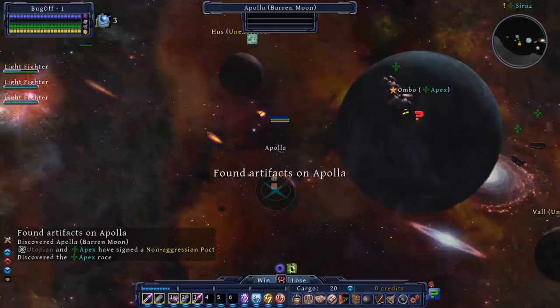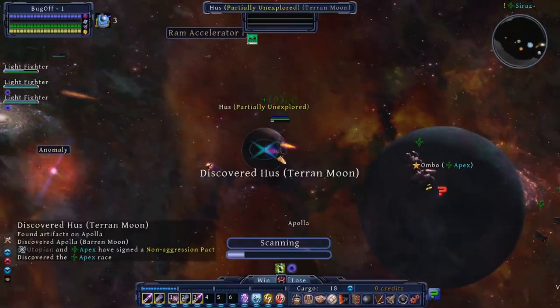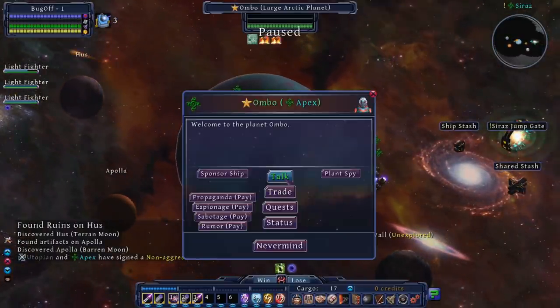Each win condition rewards you in different ways at the end, and there are also lose conditions such as not being allied to the conquering faction, or costing the Drox guild too much money if you keep dying. When you first start out in a campaign, you won't necessarily know which win condition you will go for, and Drox Operative is very sandboxed, so it's up to you.